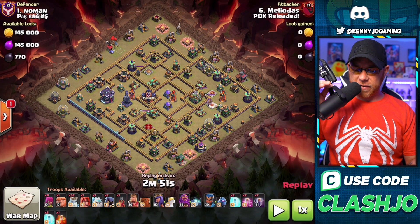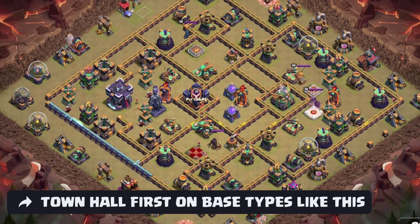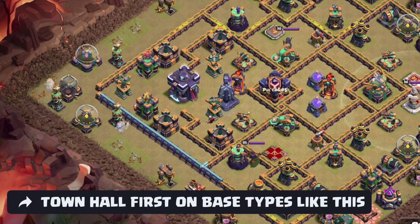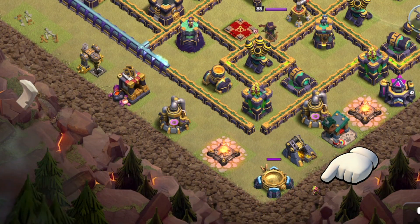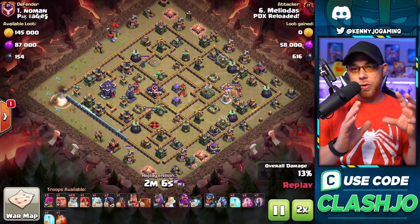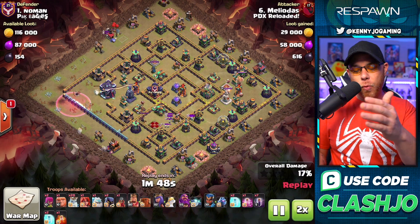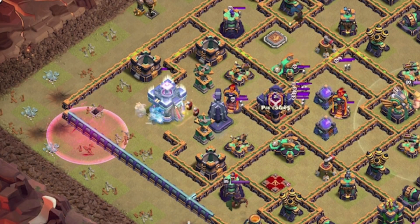We're going to start out with Town Hall 15. It's a very simple concept: you're going to use the Royal Ghost to target the Town Hall in most cases, or high-end defenses. In this attack we're going to see Royal Ghosts starting out with the clearance of outside buildings. You'll normally find ground-set skeleton traps in the process — that's what the archers are for. The archers are dropped on the outside of the base for the skeletons to chase. He's dropping one Royal Ghost, finding skeleton traps, pulling them away with archers, and dropping the Haste spell.